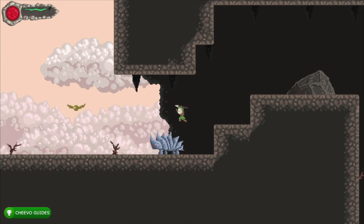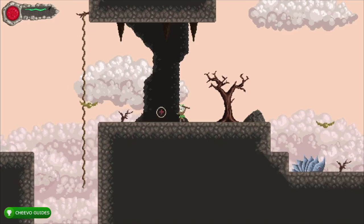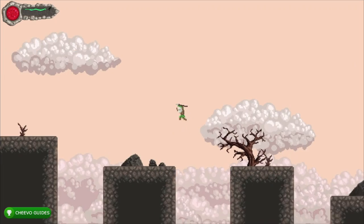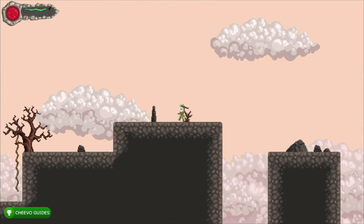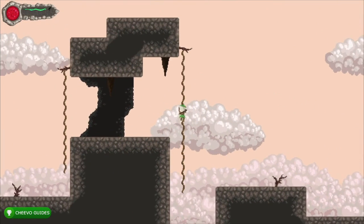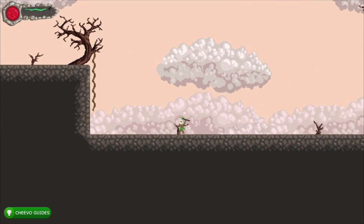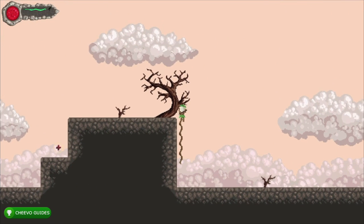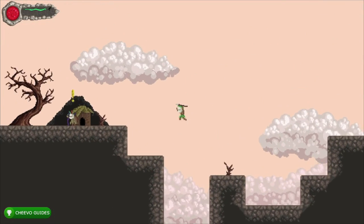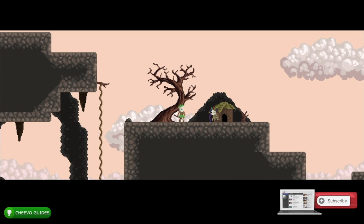We're taking the flower back over to the shaman. The flower was located right next to that last checkpoint we went to. Now that we have all three experience points we don't really need to defeat any enemies, so we can run past them or jump over them. Once we give the flower to the shaman it's going to upgrade the other half of the skill sets — the other three skills — and then we're going to unlock the Shaman Powers achievement for 100 gamerscore.